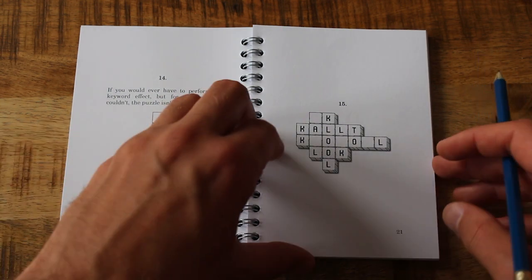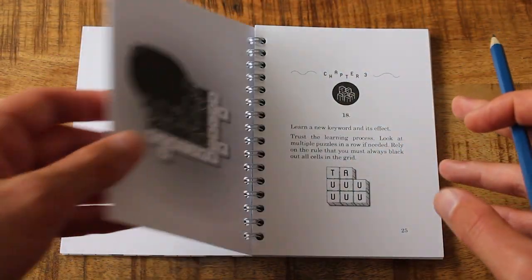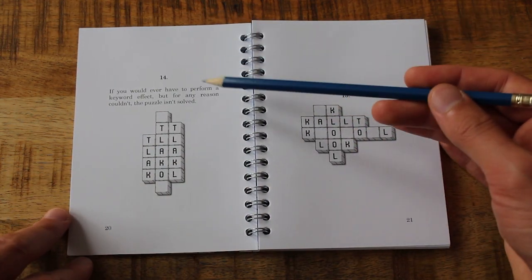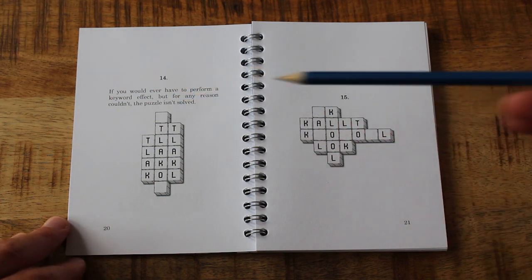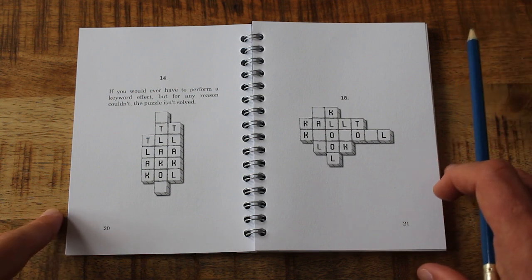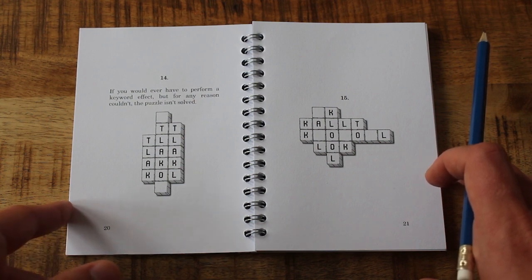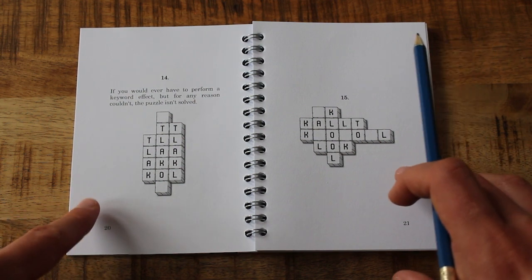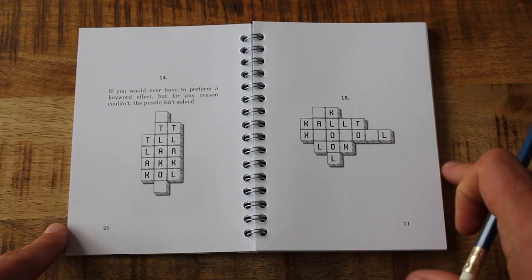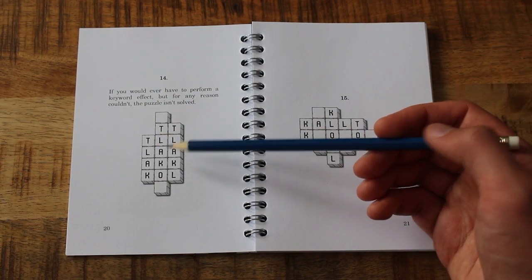Alright, how many until the next chapter? Oh, a few. 'If you would ever have to perform a keyword effect but for any reason couldn't, the puzzle isn't solved.' Right — so you can't just fill in the cells of a word and then not do the effect. I see what that's trying to tell me — presumably that will come up in this puzzle.